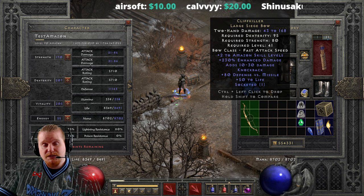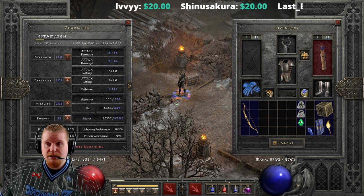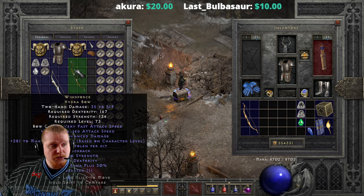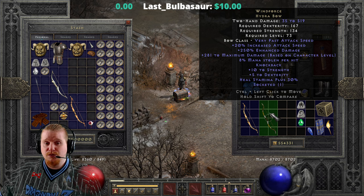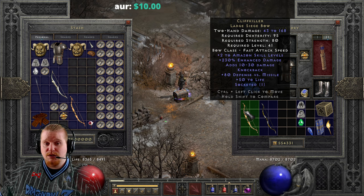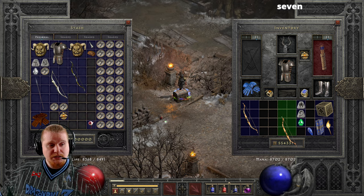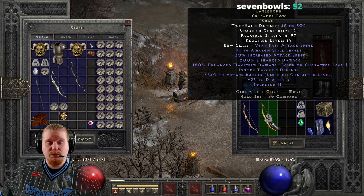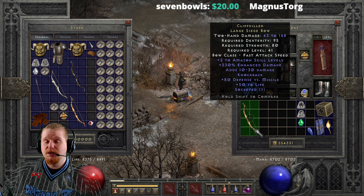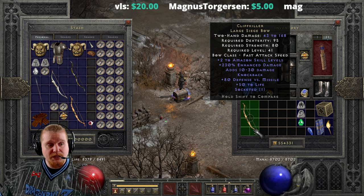We also have 230% enhanced damage on this bow, which is very high especially for exceptional level uniques, and is actually in competition with some popular bows. Wind Force only has 250% enhanced damage, and the Eagle Horn which is an elite version has only 200% enhanced damage, whereas Cliff Killer has 230% - so slightly higher enhanced damage than some other bows in the same category.